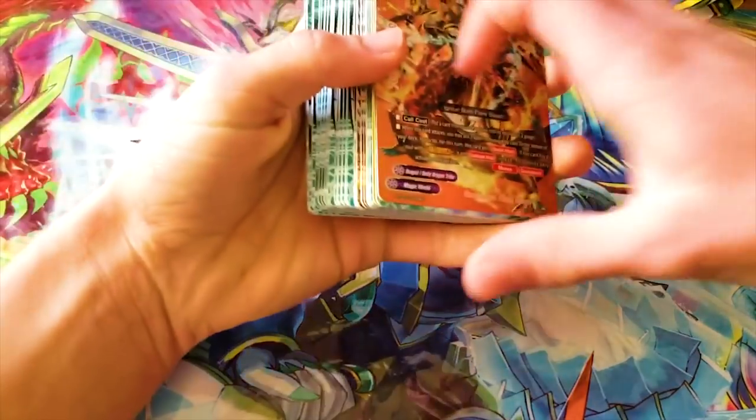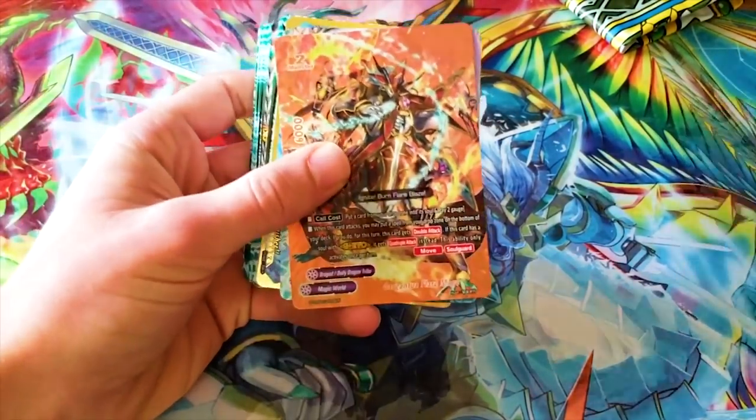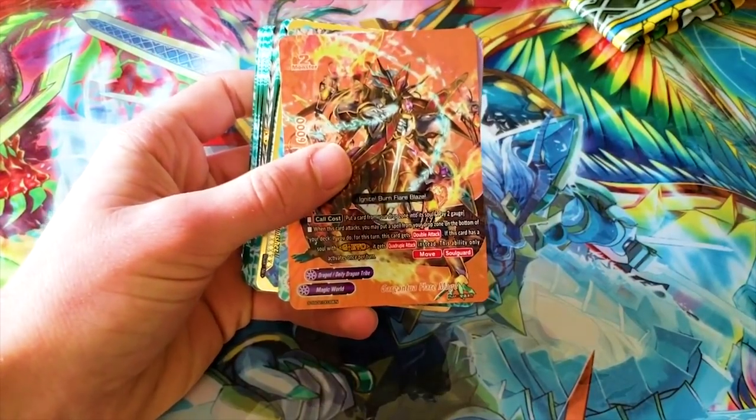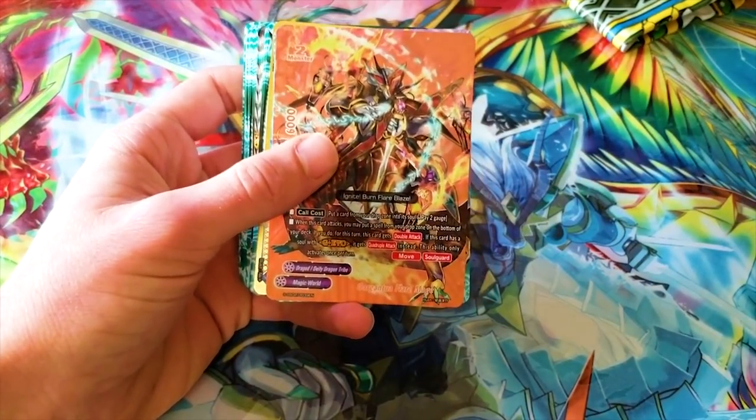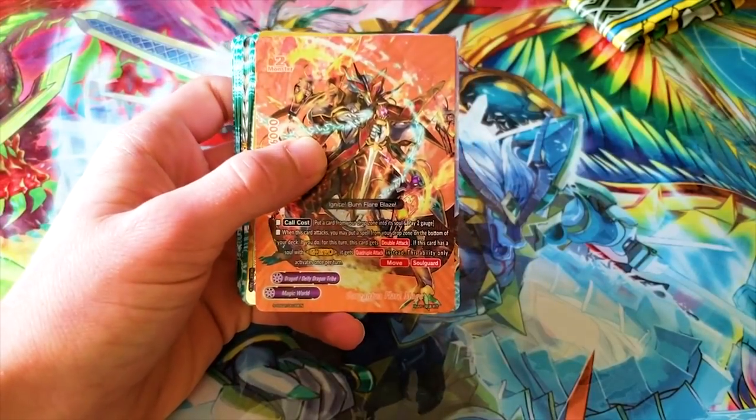This is the Magic World deck. This one, unlike the other two, is completely brand new — there were no Deity Dragon Tribe Magic World cards in previous sets. This is like the start of it, and then it's getting new support in the set after Lineage.